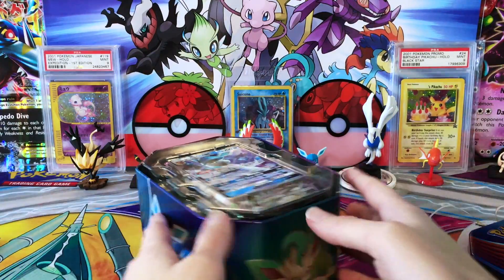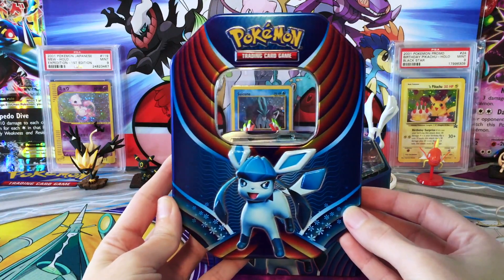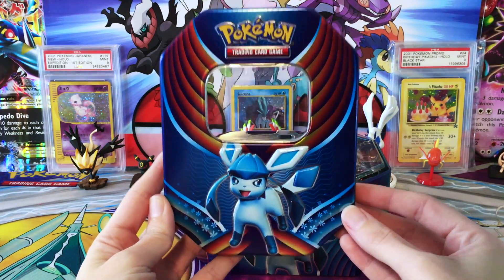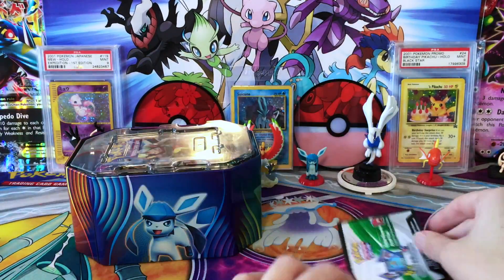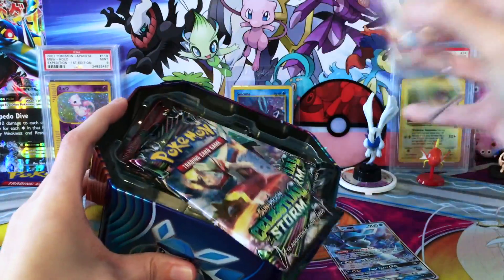Anyway, enough of that. We do have our beautiful tin here. I didn't even give you a good peek at it. Let's get into that — I'm just all sorts of sidetracked. So that is the front of the tin. Of course you've seen the side of the tin with the other two. We do have our promo here and some booster packs.